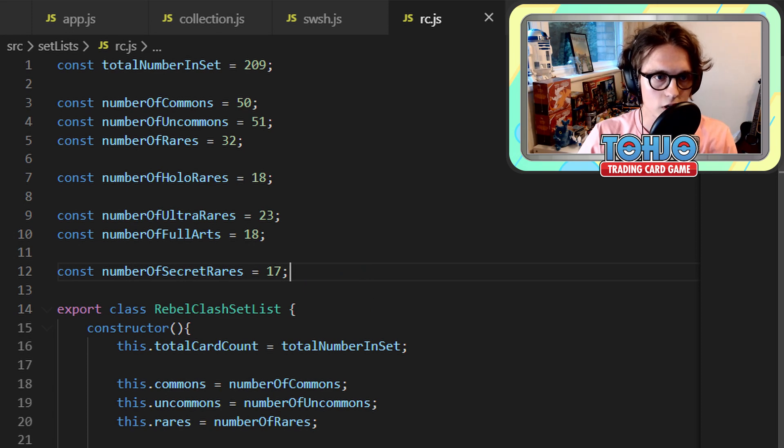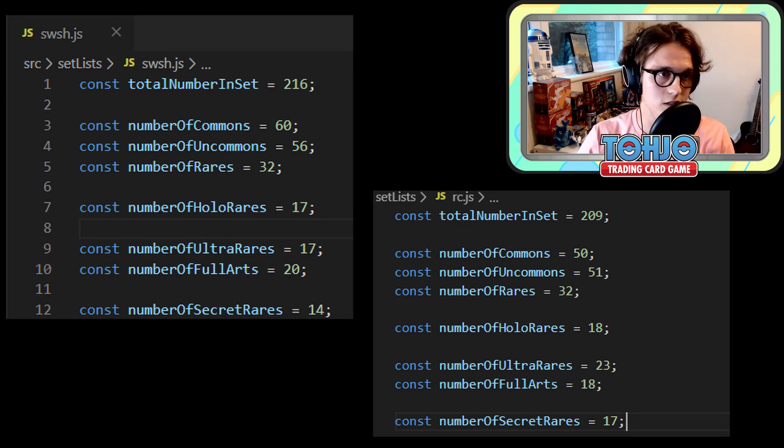If I split the screen we can compare that to Sword and Shield and see how the sets differ. Sword and Shield base set is a little bit bigger — yes, there are more cards in the set. However, the common and uncommon counts are actually smaller for Rebel Clash. It's actually beefed out towards the top end of the set — we have an increase of 3 extra secret rares, 2 less full arts, but 23 ultra rare pulls, so 23 regular V and VMAX cards. That kind of makes a difference I think in the long run.